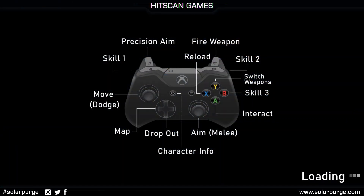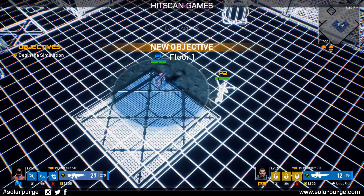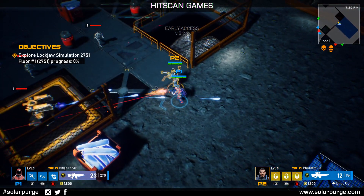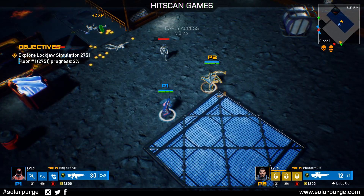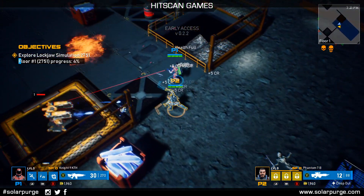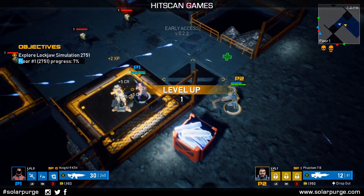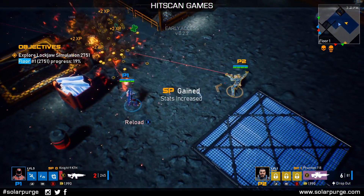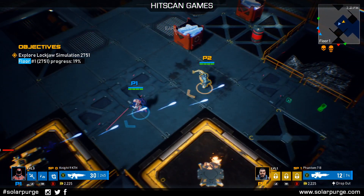This is the day version — the asteroid is facing towards the sun. Although the level layout doesn't change when you switch between day and night, it does kind of change the perspective of what you're playing, because now you're able to see where the enemies are coming from. That's just a nice piece of flair we plan on adding.